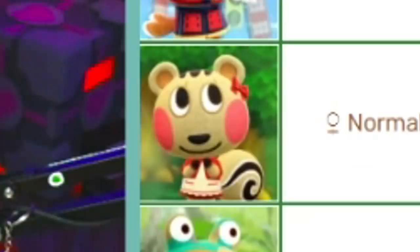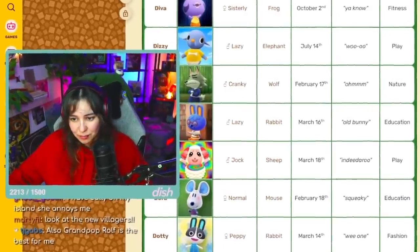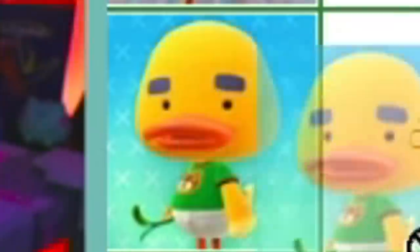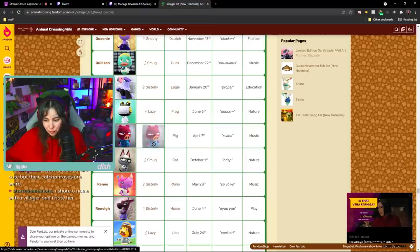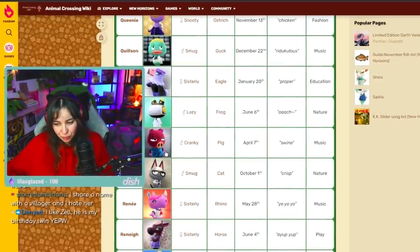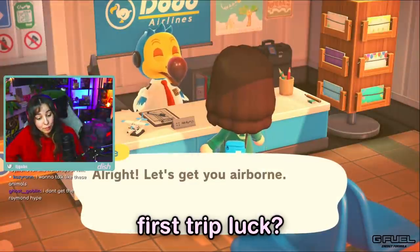Bob — I think I'd like to have Bob. You only find lazy, normal, and preppy villagers right now. Kelly is so cute. Coco — Coco is probably top five. I can't even find Diva, she's sisterly so this will not be a problem. Too many choices. Joey. I like the ones that have just goofy faces — Rasher. Rasher is number one. He was my favorite villager on my first Animal Crossing world and he moved out randomly.